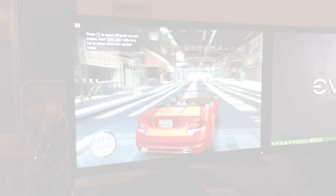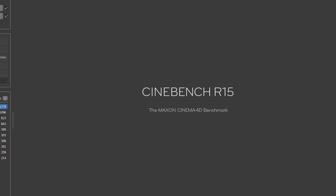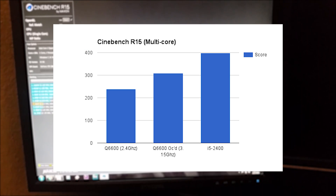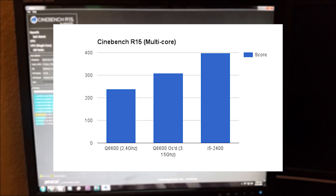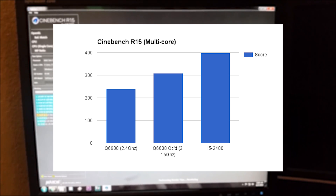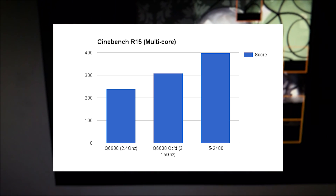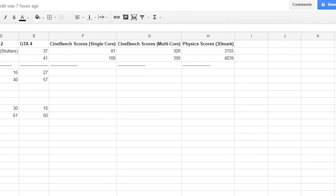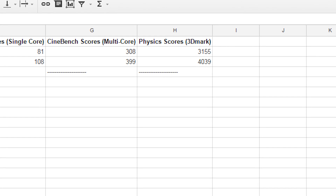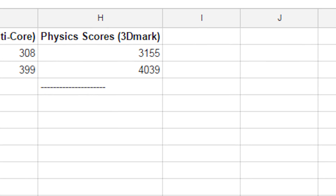Now let's move on to our both real-world and synthetic benchmarks of Cinebench and 3DMark. In Cinebench R15 we have our un-overclocked Q6600, and the i5 literally just wrecked it — the Q6600 got almost only half of the i5's score. However, if you bump up to the overclocked 3.15 gigahertz Q6600, you're up at almost three-fourths of the performance in terms of a synthetic benchmark, which is not too shabby for a seven-year-old processor. Looking at 3DMark we get the same results — around three-fourths of the score with the Core 2 Quad versus the i5, which is very impressive and definitely shows that if you overclock these processors they don't get very far away from the i5.